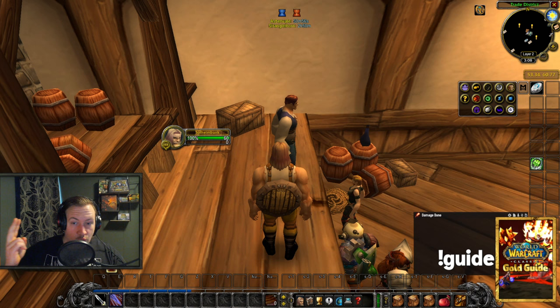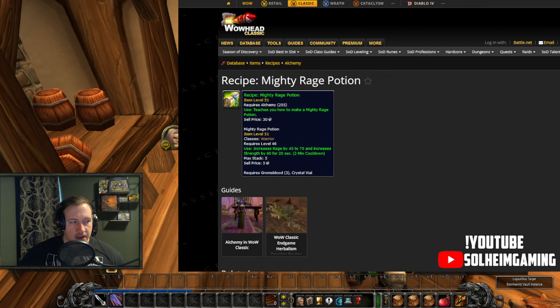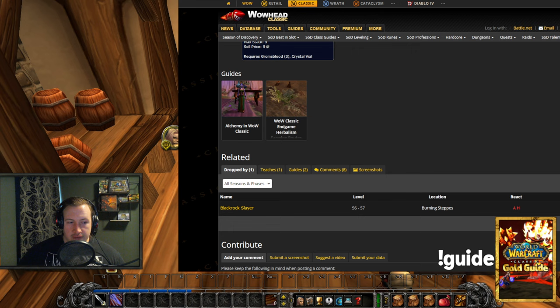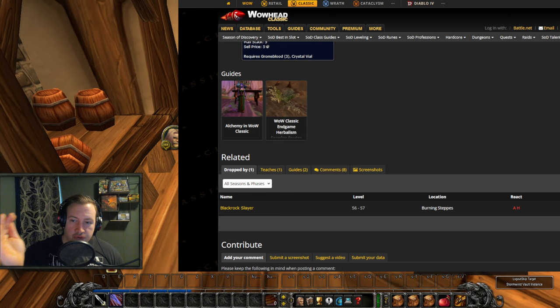We have 2 more to cover. The Mighty Rage Potion increases Rage by 45 to 75 AND increases Strength by 60 for 20 seconds. It's dropped by the Blackrock Slayers in Burning Steppes at level 56-57 with a 4% drop chance — farming these will be difficult in Season of Discovery, but Hunters should definitely take a look at this farm. This recipe could be worth so much gold, especially being from level 56-57 mobs — a lot of people will struggle killing them, but Hunters should be able to kite them out.